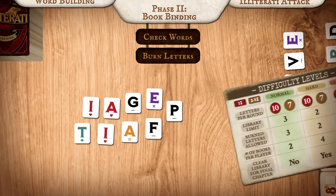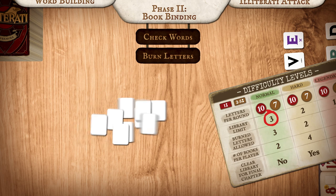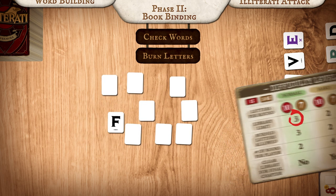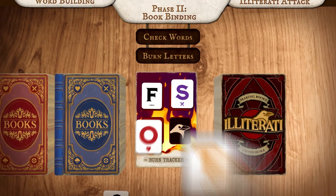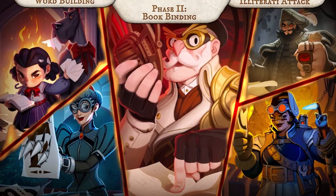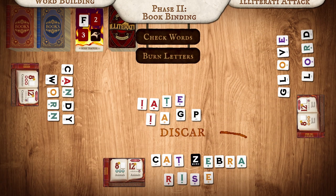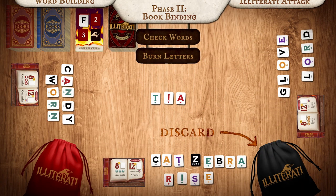If the number of letters in the library exceeds the library limit, your team must burn one of the extra letters. If you fill up the burn tracker, that means the Illiterati have taken over the world and you lose. Next, salvage what's left by choosing the letters you want to keep. We're now ready for the bookbinding phase.